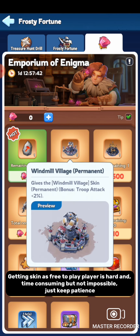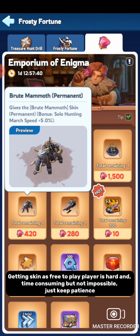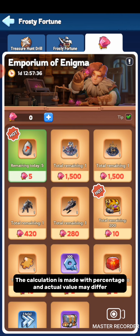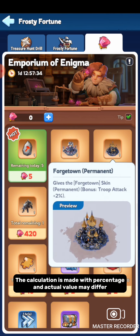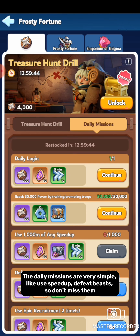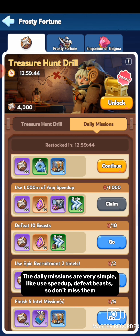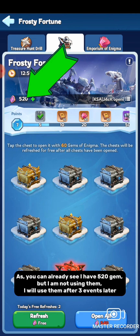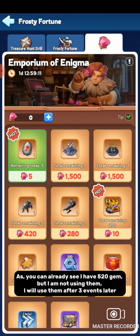Getting skins as a free-to-play player is hard and time-consuming, but not impossible — just keep patience. The calculation is made with percentages and the actual value may differ. The daily missions are very simple, like speed-ups and defeating beasts, so don't miss them. As you can see, I already have 520 Gem saved and I'm not using them — I will use them after 3 events later.